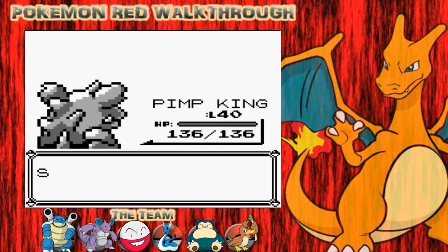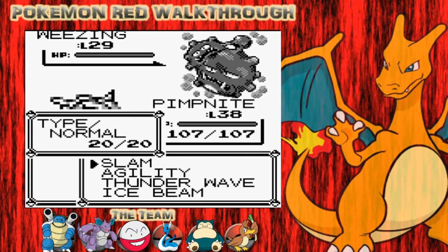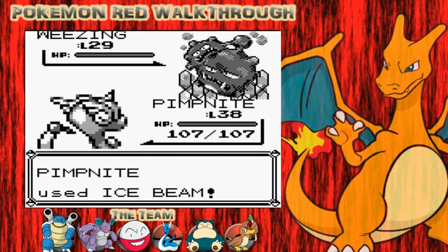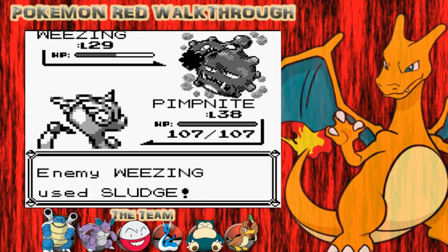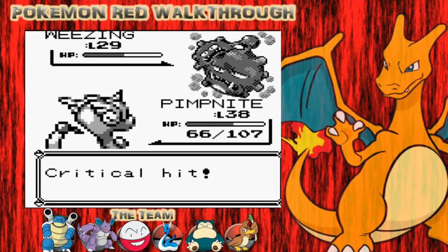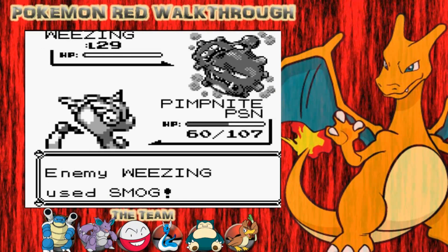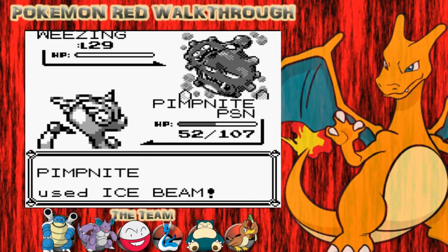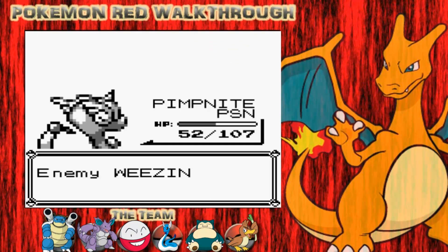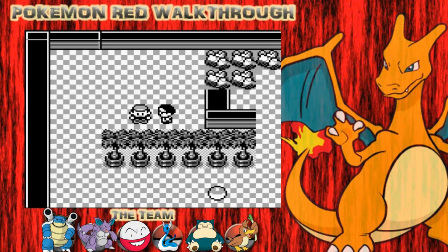I'm going to switch out my Nidoking and give my Dragonair a bit of experience, because he's only level 38 at the moment and needs to get up more. I'll go with Ice Beam. Sludge is going to be a little bit annoying - it was a critical hit and I got Poisoned as well. That's not the greatest outcome. Weezing is going to just hang on by about one or two health. I defeat the Scientist.